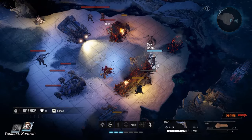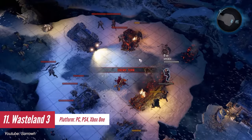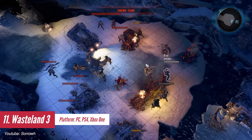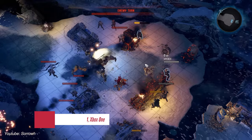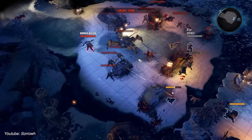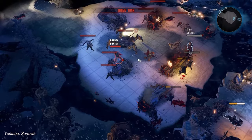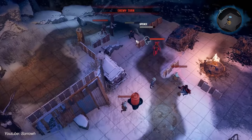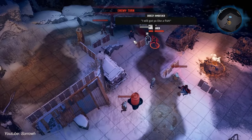Wasteland 3 doesn't innovate much in the tactical turn-based RPG genre, but its extensive freedom of choice, gritty humor, and engaging combat make it a standout title. With over 60 hours of content in a single playthrough, it offers plenty to explore. Similar to its predecessors, the game thrives on player-driven stories, blending seriousness with silliness and fantastic character development.